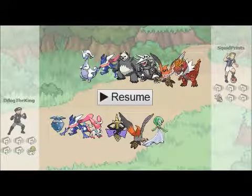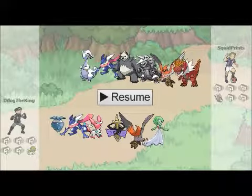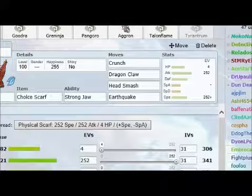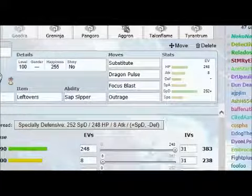I'll start you off with my team. I have a Goodra, Greninja, Pangoro, I'm trying to use Mega Aggron because I think Mega Aggron is absolutely great, Talonflame, and Tyrantrum. Here are my stats for Goodra.